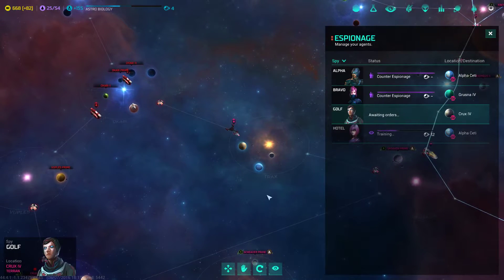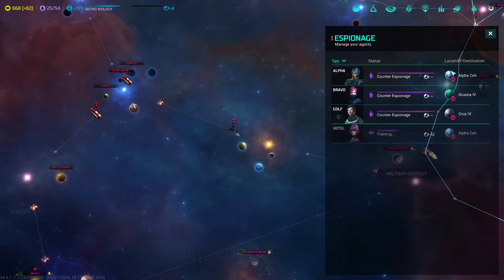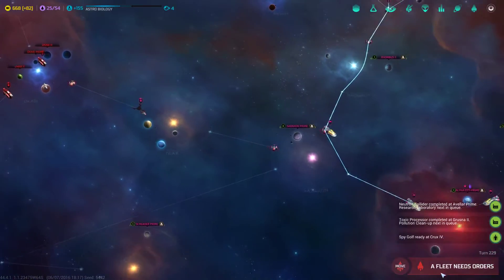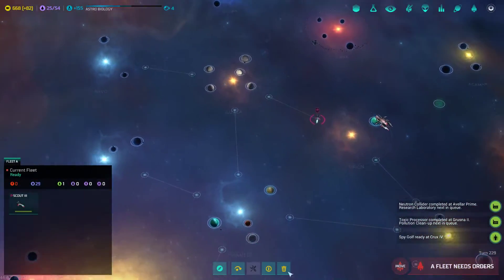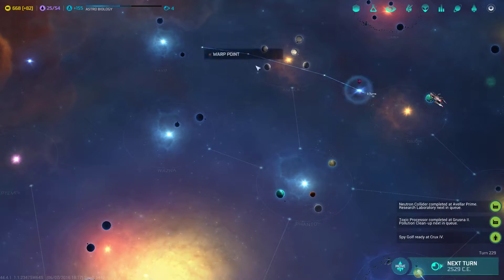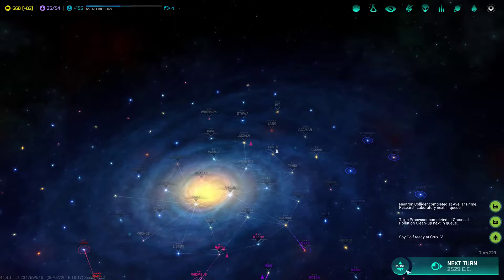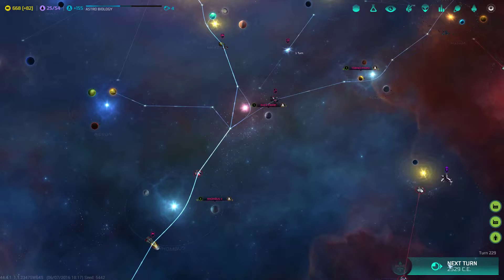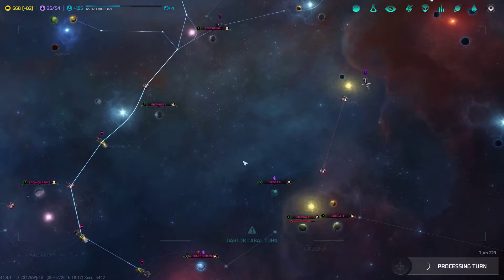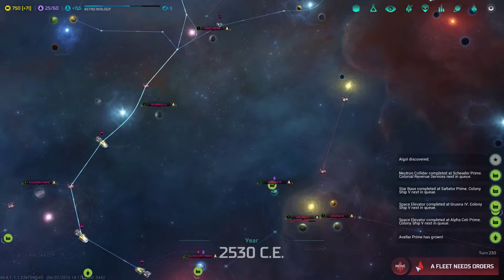This spy on Crux IV — I'm just going to give him a counter-espionage mission. We haven't had too much luck with our spies; need to train them up a little more before I can have more successful missions. We're going to send this scout in this direction. I'm expecting to run into another race soon but so far I haven't detected one. Colony ships are all on their way — I've got so many colony ships, both being built and traveling to different systems. It's a little bit nuts, but I love it.